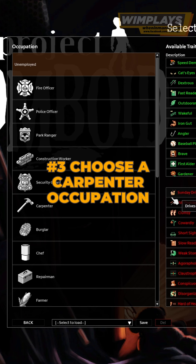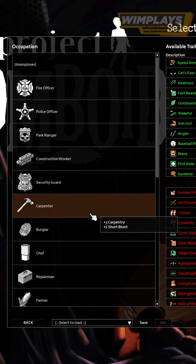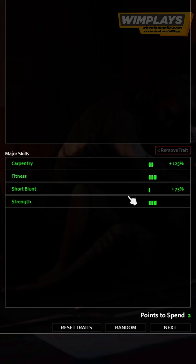Tip 3: Choose a Carpenter Occupation. Starting as a carpenter grants you 3 levels in carpentry and a 125% experience boost, significantly speeding up your progress.